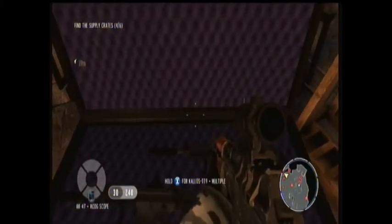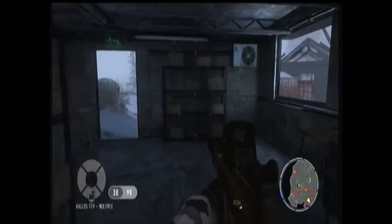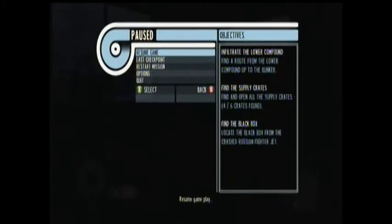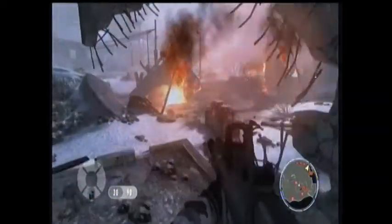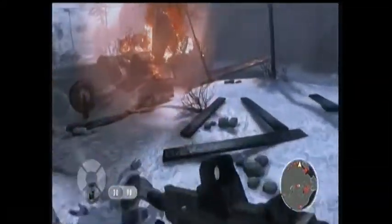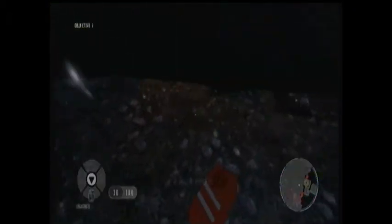There's some science weapon there. And once you pick this up, there's another side objective nearby to collect the black box from the crashed plane, which is just right next to this building. So go out, go around to the right, and just in the corner there's a little orange box — pick it up. That's another side objective.